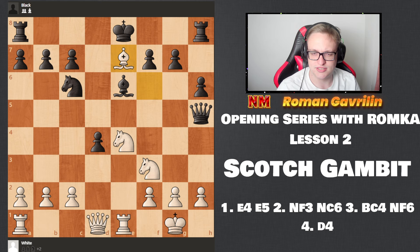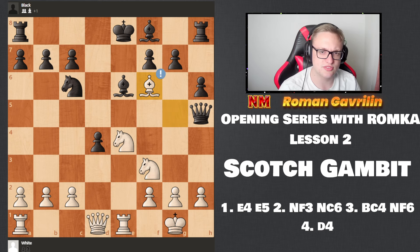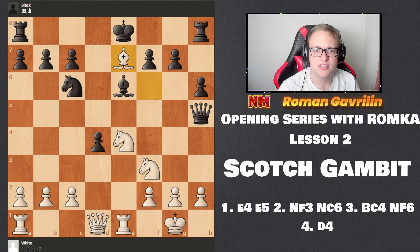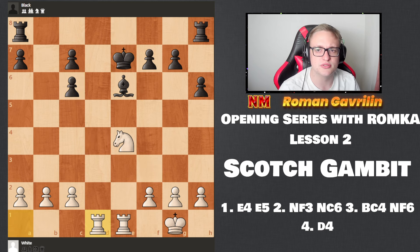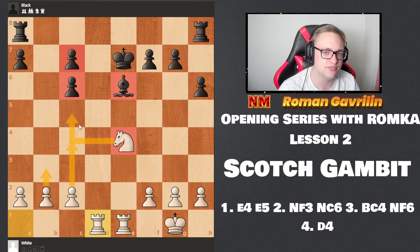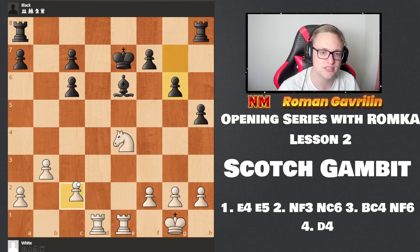Let's say Bf6, Be7, actually Be7, Ke7, Nd4. We're going to a slightly better endgame where black have these doubled pawns and the worst pawn structure. What I like about this endgame is we have this knight against this bishop and potentially not b3, c4, c5. This endgame looks very promising for white.